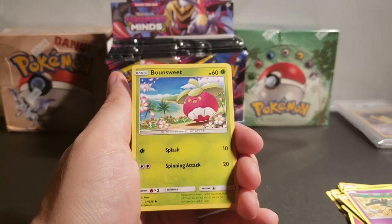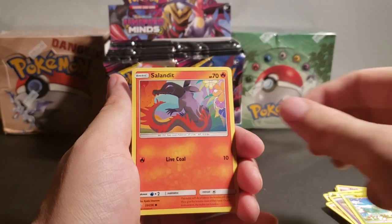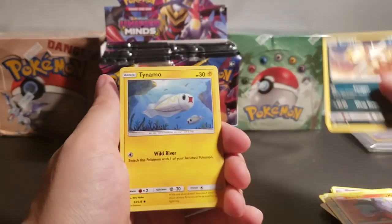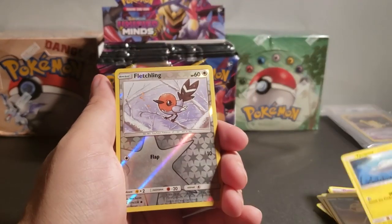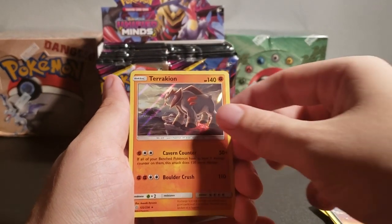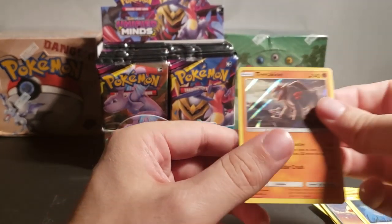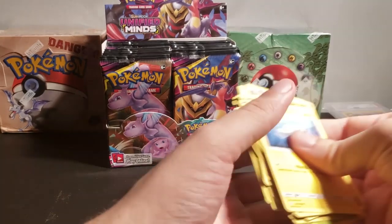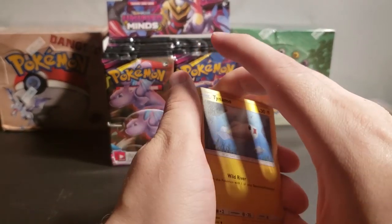Salandit. Bonsly. Salandit again. Scraggy — see, he's pulling his pants up. Tynamo. Reverse Holo Fletchling. And Terrakion — I have a Reverse Holo Terrakion. Oh, this is actually Holographic Terrakion. Let's get this pile in nice order.